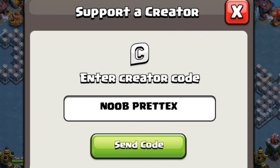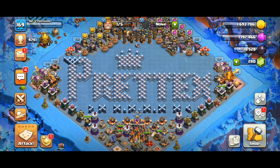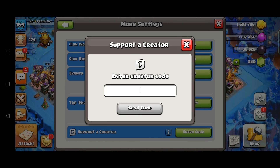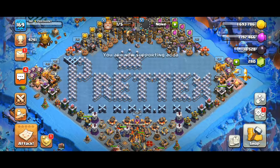You can use our creator code 'new pretext' before doing any in-game purchases, so make sure to use it. You can use it in settings — there is a small option where you can add any creator code. By adding a code, you are supporting a creator. I support the game through Adafai.